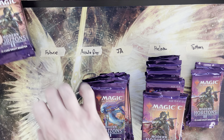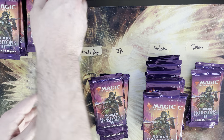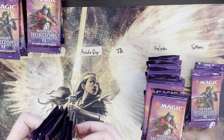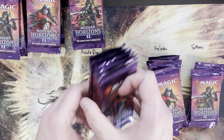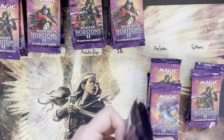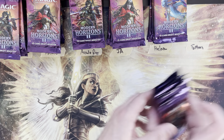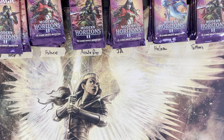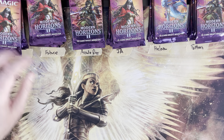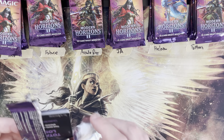Doling out the packs: six for Joey B, six for Future, six for Arcade Ray, six for Ja, six for Helam, and that leaves six for Typhoon. We'll go three packs, then two packs, then one pack as the last pack. Good luck everybody — let's get into it and pull some sweet stuff. Fetch lands, Ragavan, Urza's Sagas, elementals — I want to see them all.